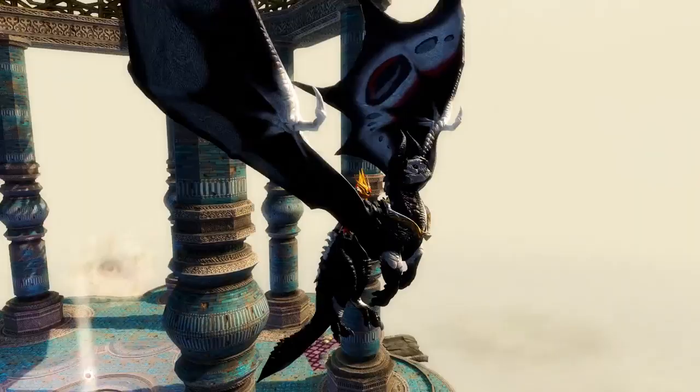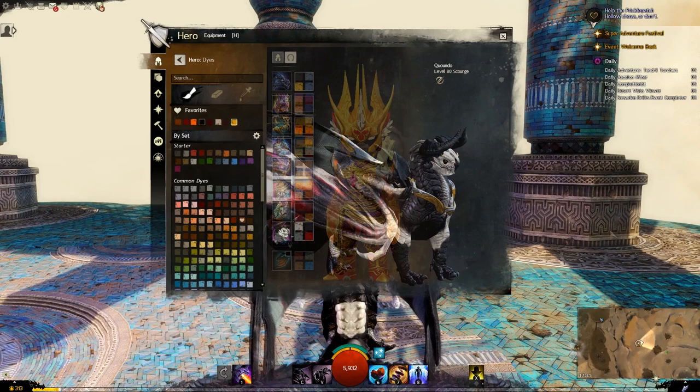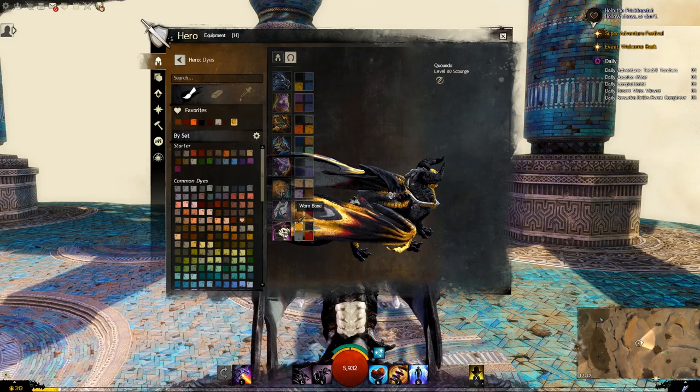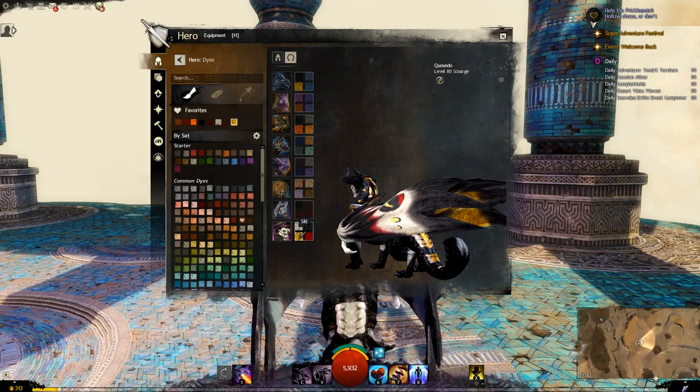Let's have a look at the dye patterns. Top right is going to be the main body, top left is going to be the accent - all the white parts. Bottom left is going to be the gray - on the spots, on the back of the neck, underneath the wing, and on the tail. And then the red little accent is going to be the bottom right.